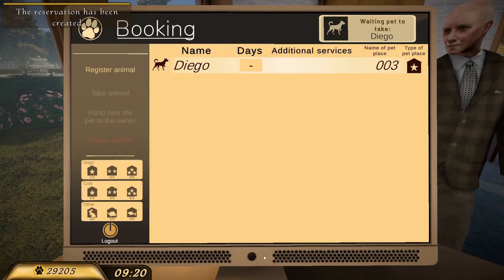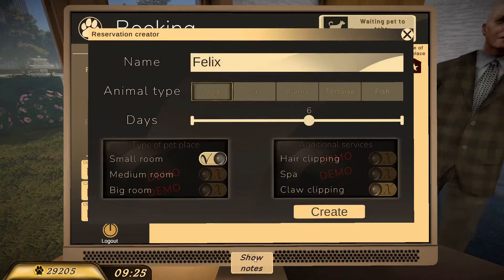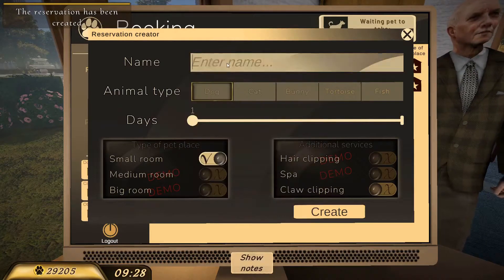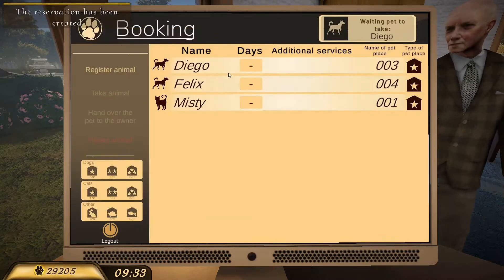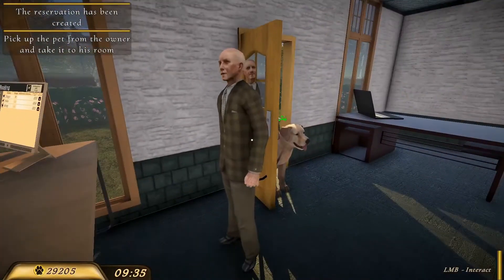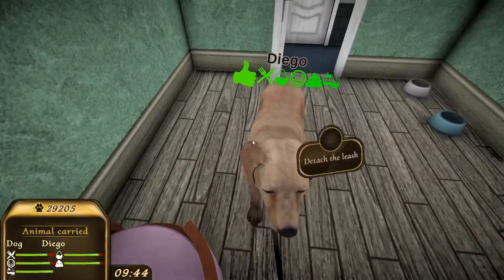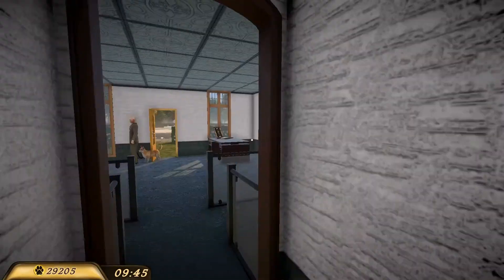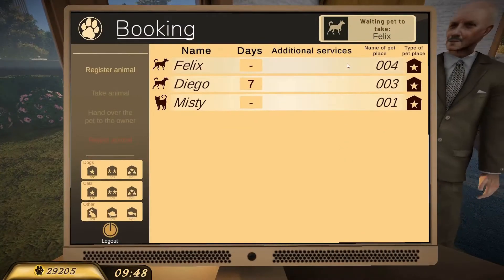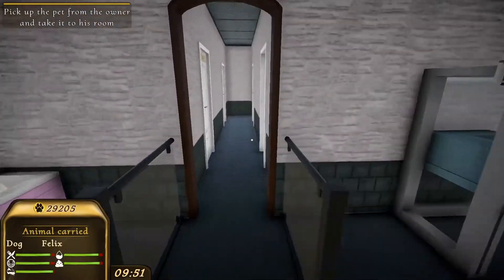Another one will be Felix, and it's six days. And another one is Misty, only two days. There you go! Now Diego is waiting, so I'm going to take him. There you go. And Felix is on the fourth. Great, finally we can do something!